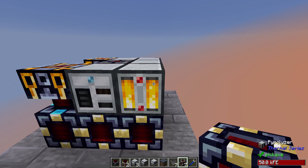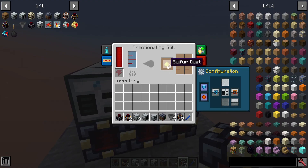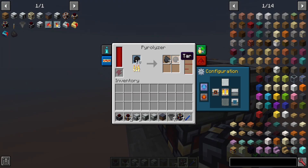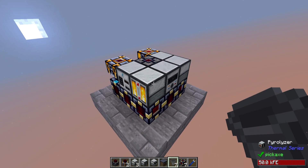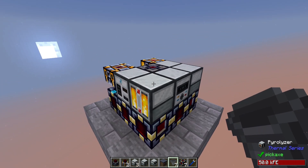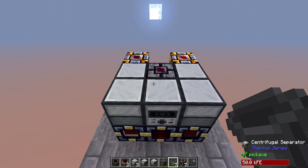This is where you start noticing items backing up. We've got sulfur dust, bitumen, coke, and tar just about everywhere. There are multiple ways to handle this. There are no item pipes built into this mod, but there is a mod called Pipez — P-I-P-E-Z — that I recommend. Otherwise, you can use vanilla alternatives.